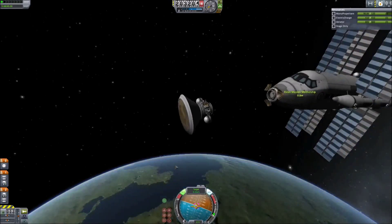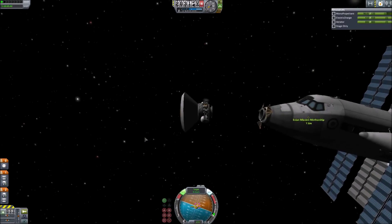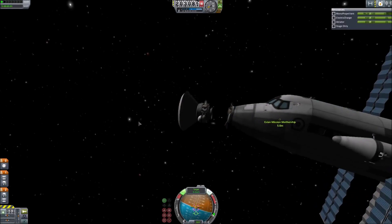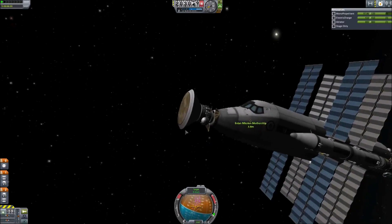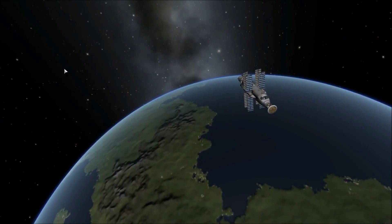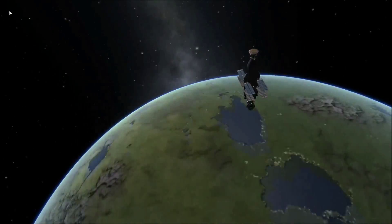You can see here we're coming up on the docking port. In the next episode, we shall be setting off to EVE, so be excited for that — I'm sure you guys will be. And until the next episode, this is Braddus signing off. Peace out. EVE Explorer goes around Kerbin. Beautiful.